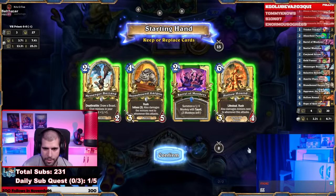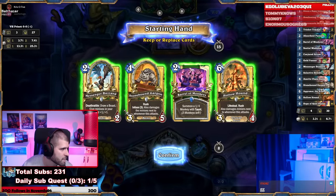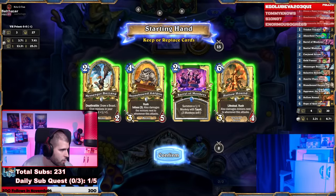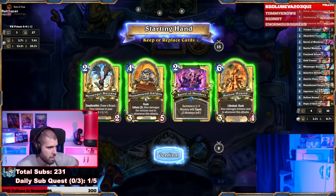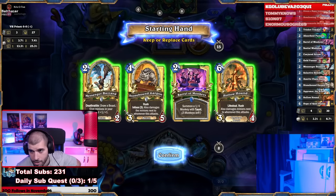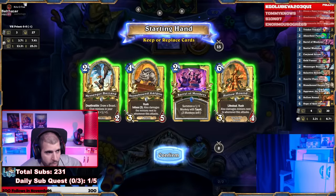We definitely like the Messenger Buzzard. The Barrel of Monkeys sounds good to me. Technically I can see Stonebound Gargan being a good keep as well — it seems like it's actually good, especially with a curve like this. I would toss the Hollow Hound for now though. It could be important if this guy turns out to be Shadow, but we'd much rather have a little bit more early game, so let's just remove the Hound.